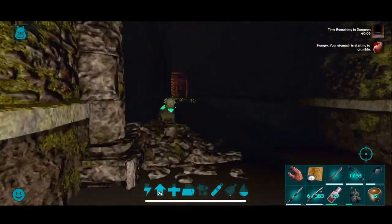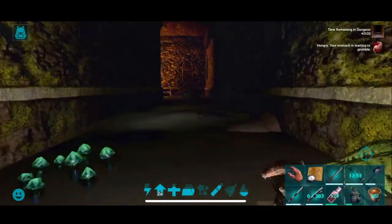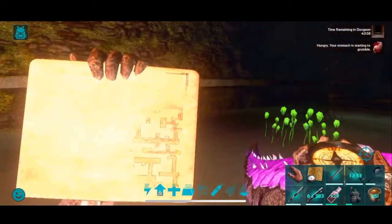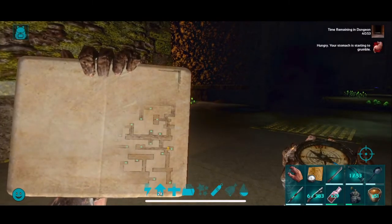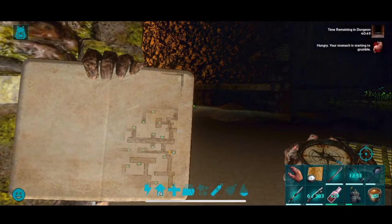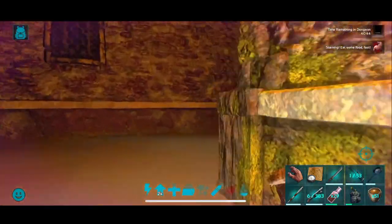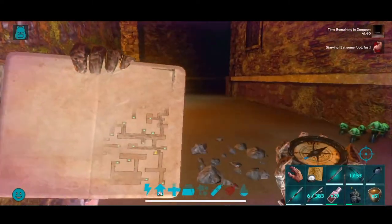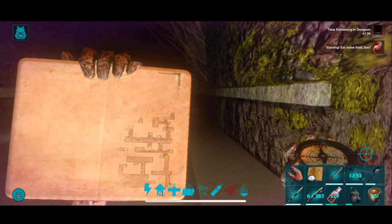I'm going to grab that loot crate — we're almost there. Grab that loot crate. That's the facility key, guys, right there. And then we're going to hit an optional premium chest. This is a different type of map than I'm used to, so the chest symbols are all different. We need food — luckily I brought much cooked meat jerky.